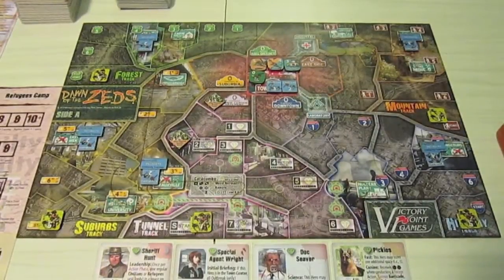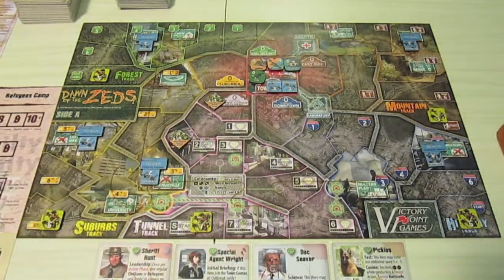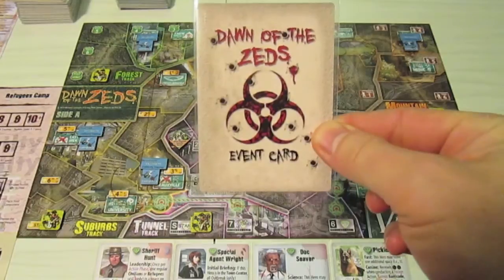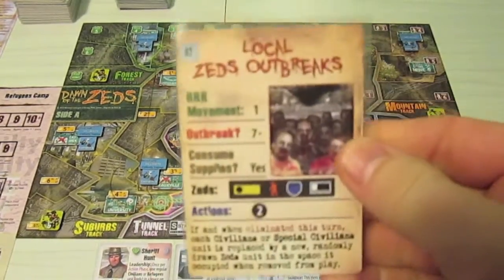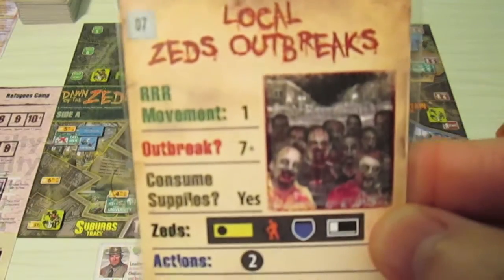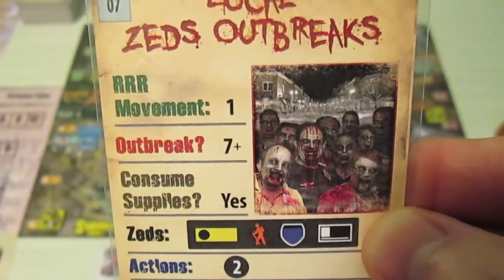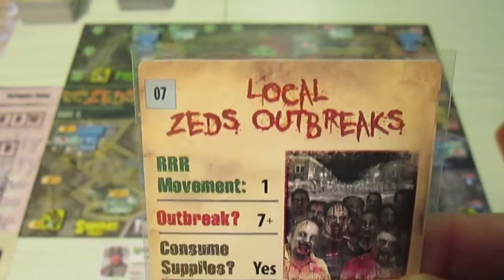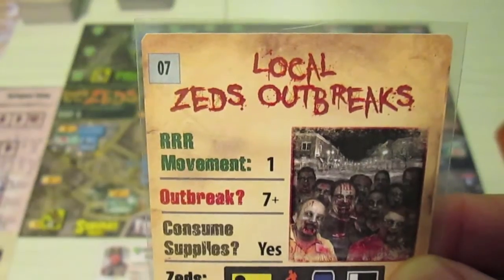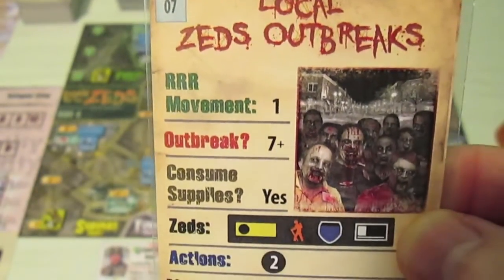Let's begin the defense of Farmingdale. We'll look at our first Dawn of the Zeds event card. This is turn one, and what we have is 'Local Zeds Outbreak.' The first part of this card is RRR movement — that stands for raiders, rangers, and refugees. We don't have any right now, so we move on.